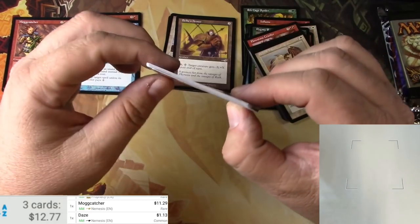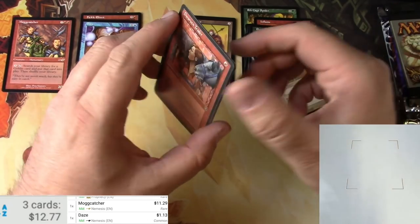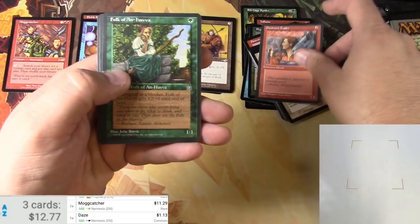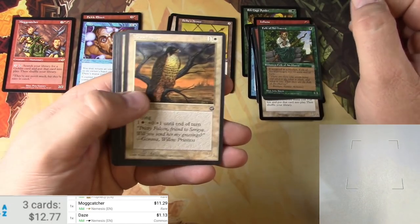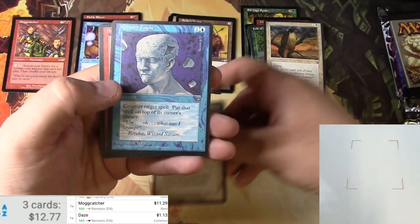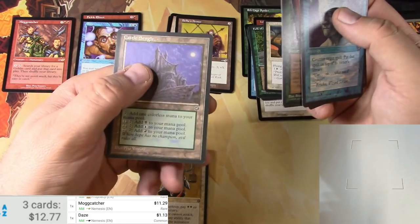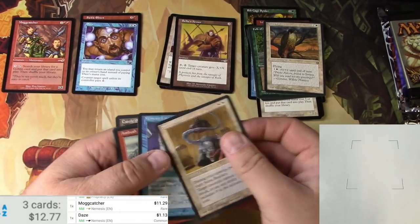This set of packs that I got of Homelands — they're already twisted in the pack. I don't know if that was common for Homelands packs. Got a Dwarven Traitor, which I think are probably common. Folk of An-Havva. Mesa Falcon seems like a common. Serra Bestiary — I wonder if that might be the rare. Let's pull that. Memory Lapse, Ambush Party, An-Havva Inn, and Castle Sengir — I believe that's an uncommon.